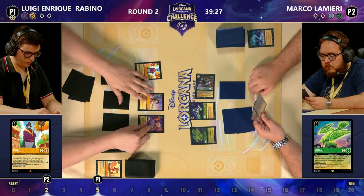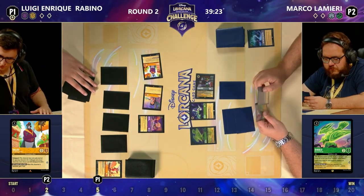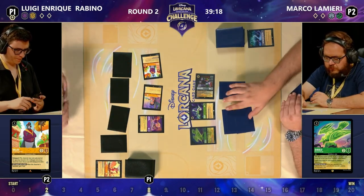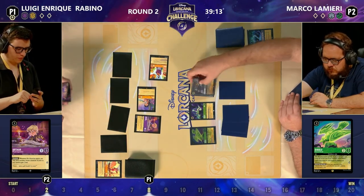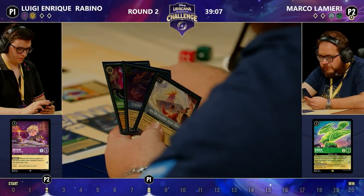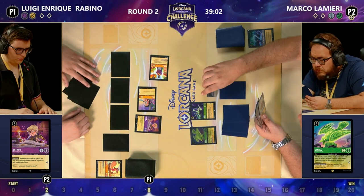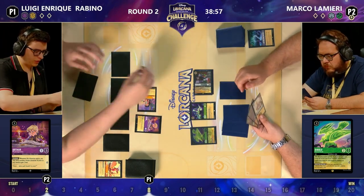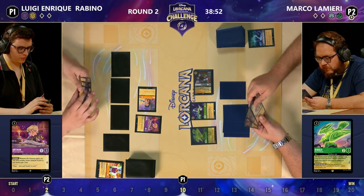Arthur: when you quest, you get to bump one of your own characters back to your hand but gain extra lore for doing so, which can be really good with Merlin Goat or for questing with something like Lilo and then bouncing it back to hand — you can replay it but it's not exerted so it can't be challenged. Lilo is still on the board; it seems Robin Hood did not take out the Baloo on the previous turn. Still a lot of pressure on Luigi's side — Lilo quests for two, Baloo quests for one but also represents another two lore when banished. Arthur is good at protecting characters and provides really nice lore boosts.